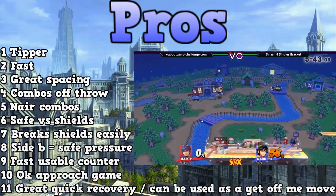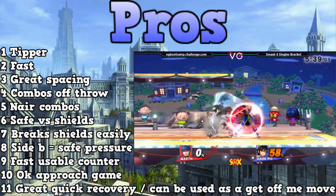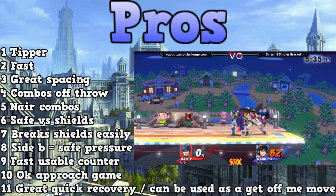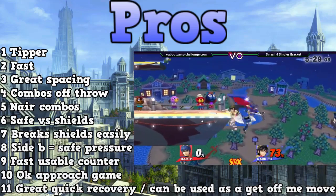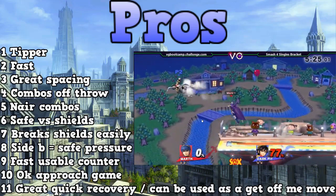The first thing is that he does have his tipper. This is one of the main things that really makes him a good character. If you tipper the opponent while they're shielding, it makes a lot of your aerials pretty safe. Jab to tipper, tipper side smash, tipper down smash, tipper up smash — all these kill extremely early. But you do have to make sure to hit that tipper, or else you become a lot weaker very fast.